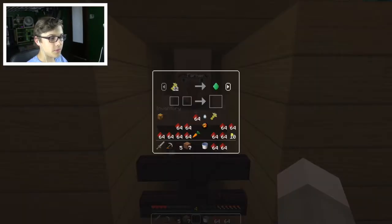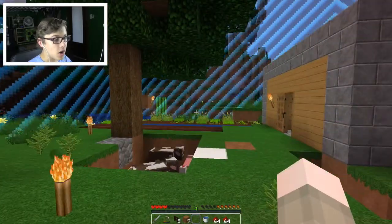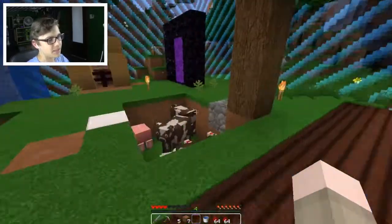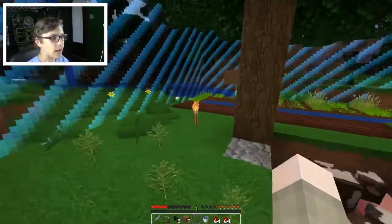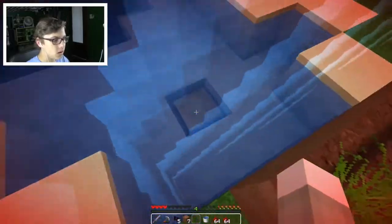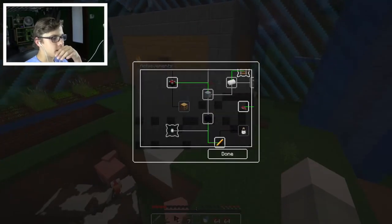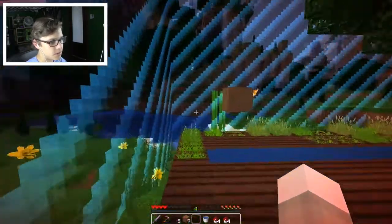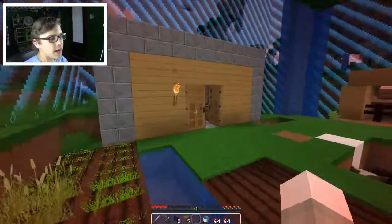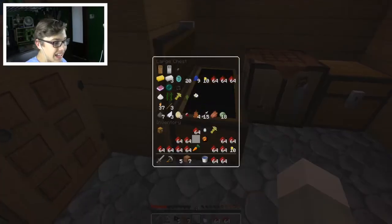22 wheat for an emerald - interesting trades. He could farm our farm but then he wouldn't give us the stuff, so that would be a complete waste. Welcome villager! There's a chest over here we're so close to unlocking. I think what we need to do is get sugarcane to do the books thing. We've got to go strip mine and find some diamonds. This villager is not the best villager I've ever seen.